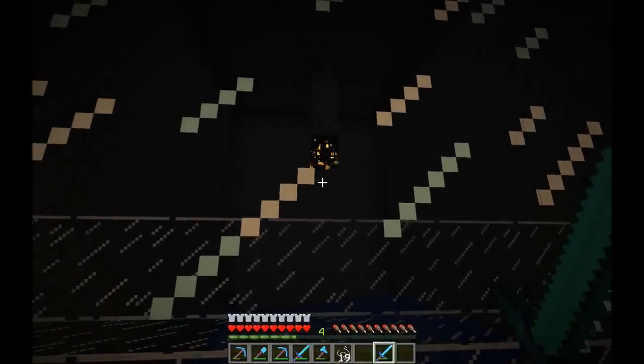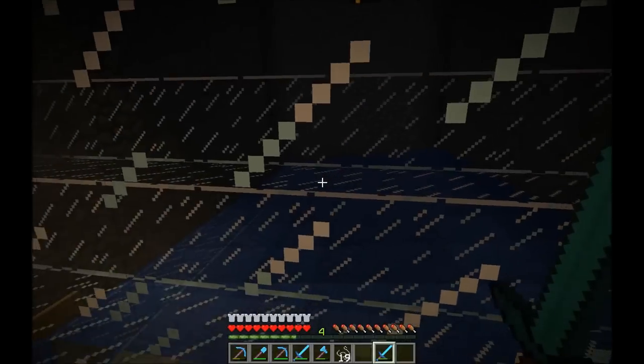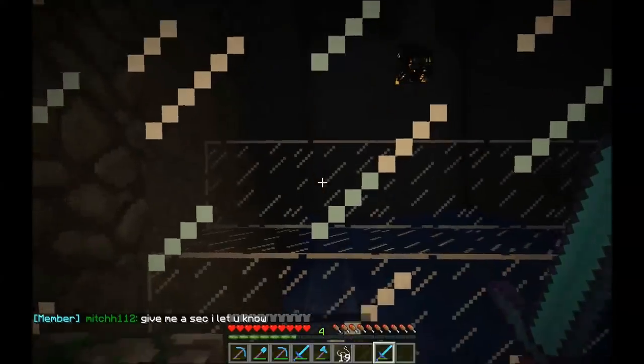We try to keep the spiders away. As you can see, there's some glass in front too, to try to keep them from climbing the glass. As you know, spiders can climb anything like a ladder, and they can see you through any kind of block, whether it's glass or not, so they're really hard to work with.